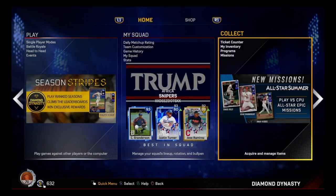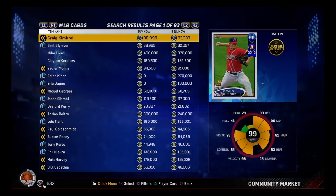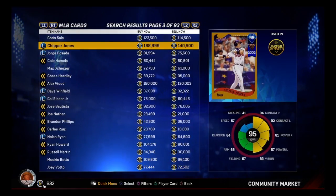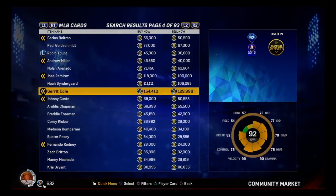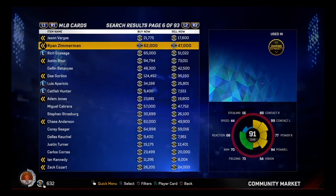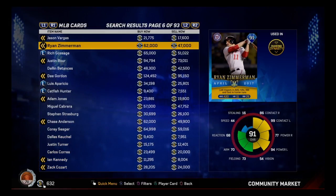And then obviously work the market. It's more with lower cards. I like this one - 602 and 47,000. You can request to buy one for 50,000 and then turn around and sell it for 61,000. You made bank.